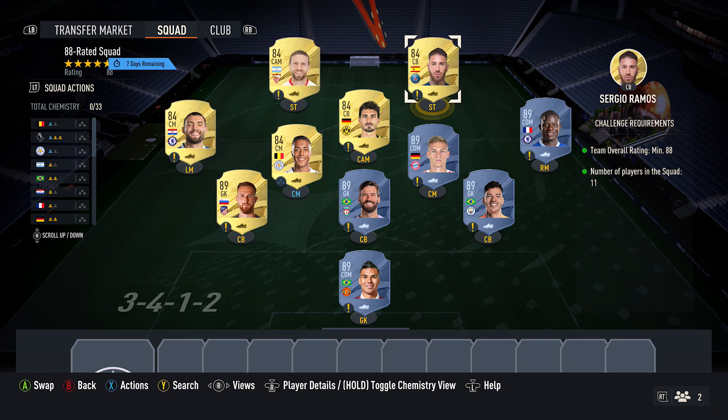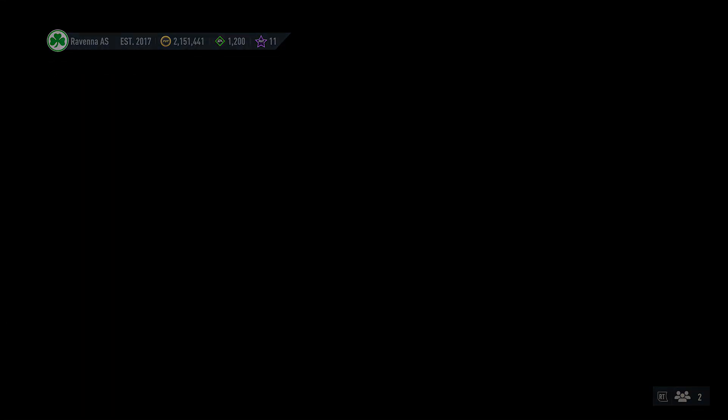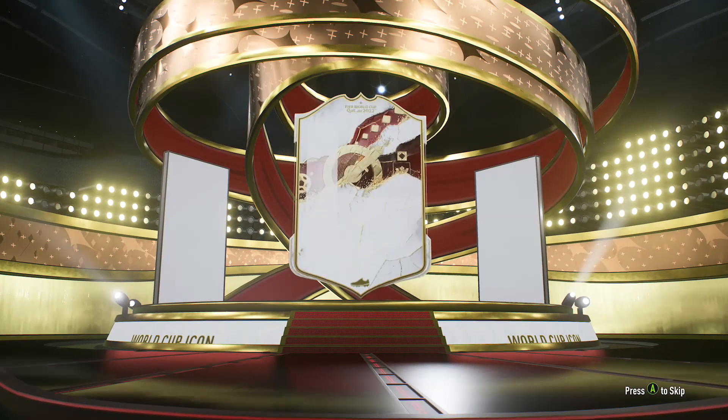Jumping into the icon pack now. EA, please show me my first decent icon in absolutely ages. Come on, just someone decent for once — don't give me fodder, give me someone good.